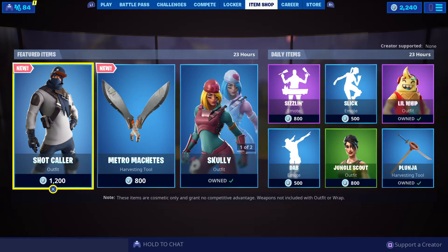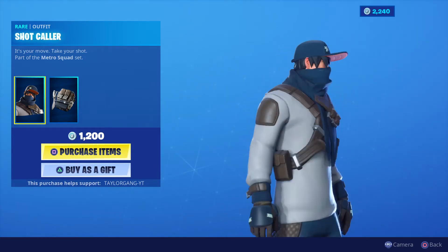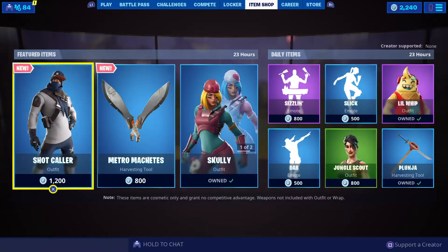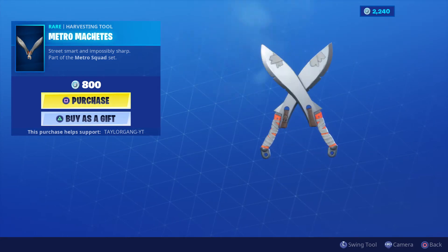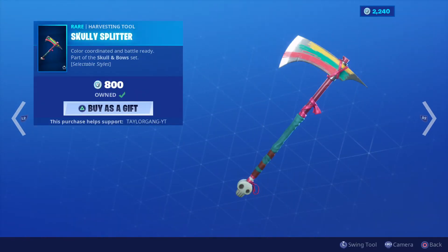Let's see what we got in the item shop today. We got the Shotcaller — brand new Shotcaller right here, with the back bling that comes with it — not too bad, 1200 V-Bucks. Then we got the Metro Machetes, not bad at all. Then the Scully Returns, 1200 V-Bucks, and the Scully Slitter which comes with two variations — both of those are pretty good.